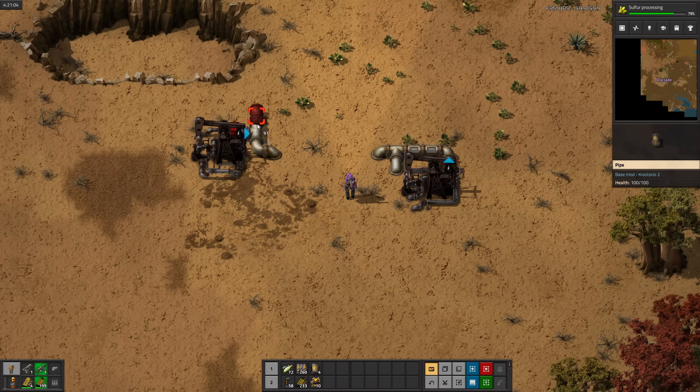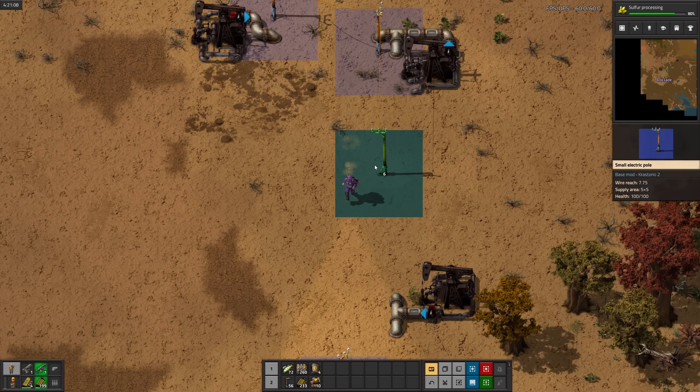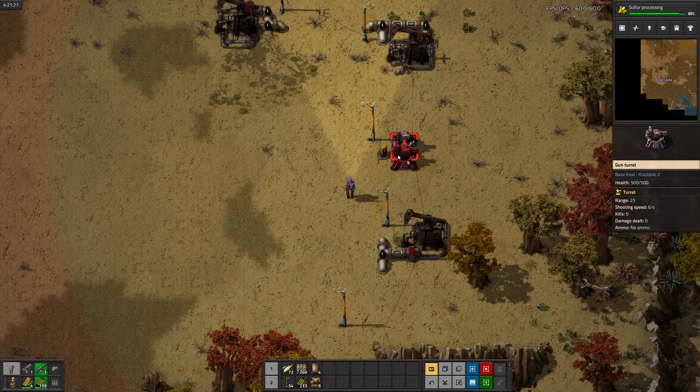Oil is a limited resource in Crastorio. In the base game, pumps just slow down over time, but nope. After 2.5 million oil, this pump jack will completely stop. I'll put a turret here, just in case.